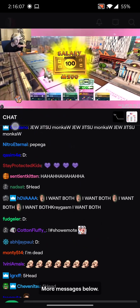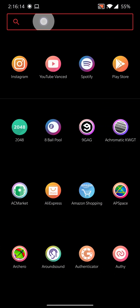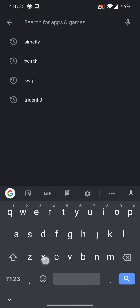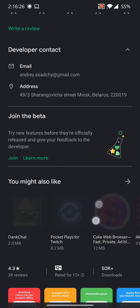I'm just making a video on how to get BetterTV emotes. You actually have to get a third-party program — it's a new app called Xtra for Twitch. It just came out.